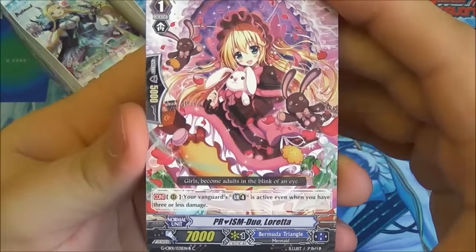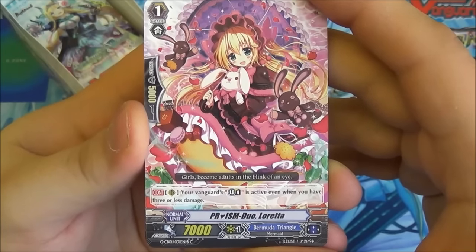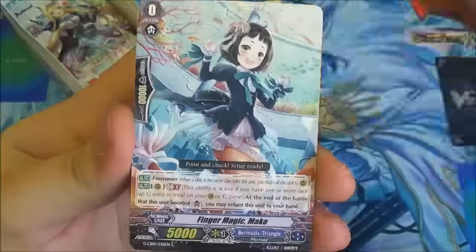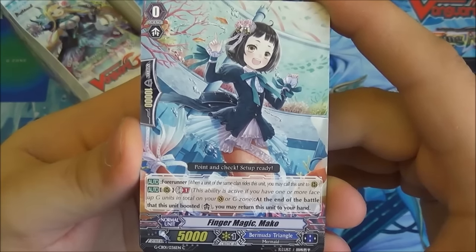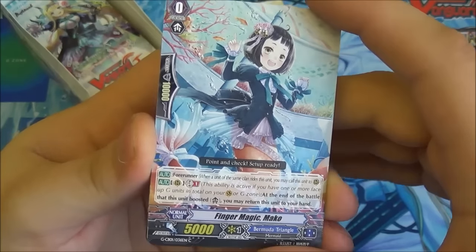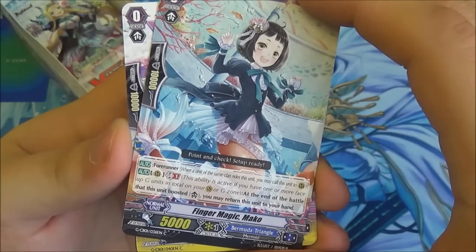Her other ability is a Generation Break 1 when she boosts — if she's in harmony, the boosted unit gets plus 4,000 until the end of that battle, so it just becomes a 10k booster if you harmonize at Generation Break 1. We then have Prism Duo Loretta — Duo gets some support here, as does normal Prism, and she's the limit break remover for Bermuda Triangle. Then we have another Reticent Diva, Finger Magic Mako — she's your forerunner.